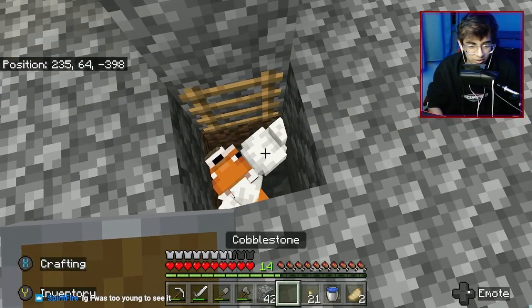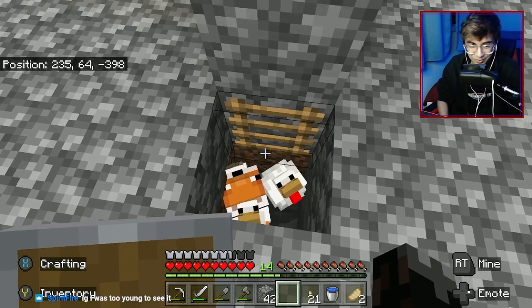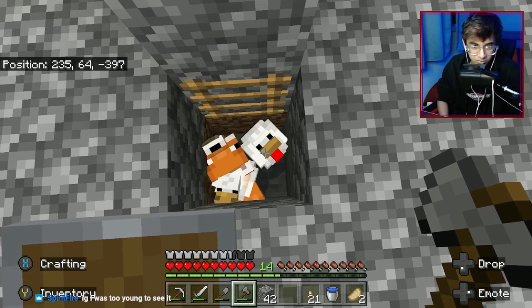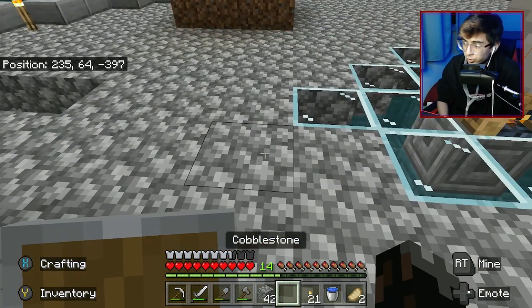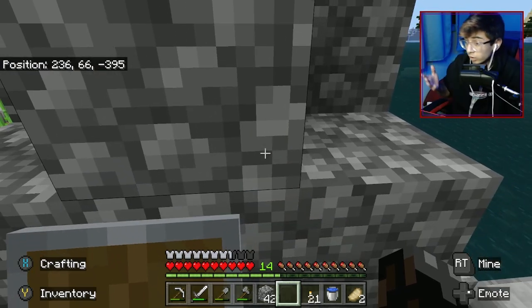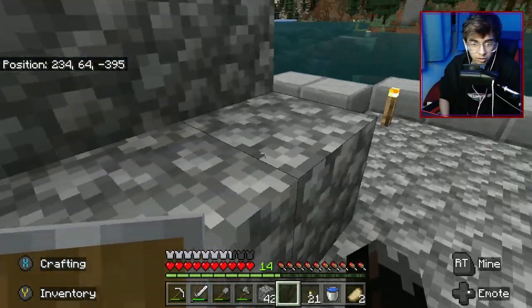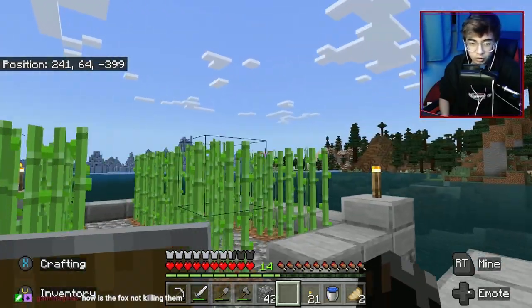I'm thinking we just leave this fox to live here in the ground. I say we just kill these chickens, or try to lead them out - but the fox will definitely run off if we try. Chase and Adam would make fun of each other - chase would do things and Adam, the super burly strong dude, would make fun of him.